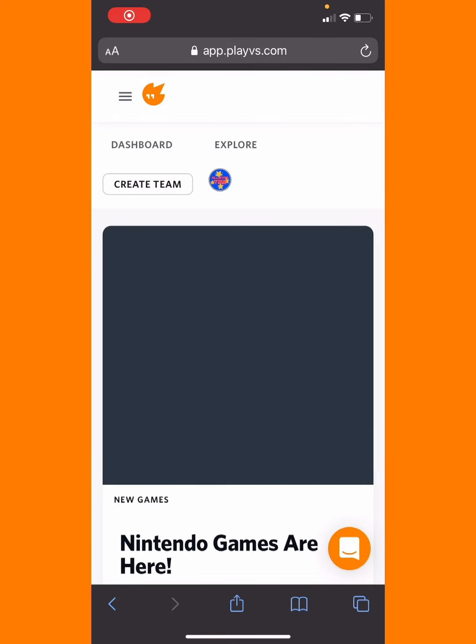Alright, so when it comes to creating and enrolling your team, the first thing you're going to want to do is look near the top of your screen, and you'll see a box that says Create Team, so you click on that.